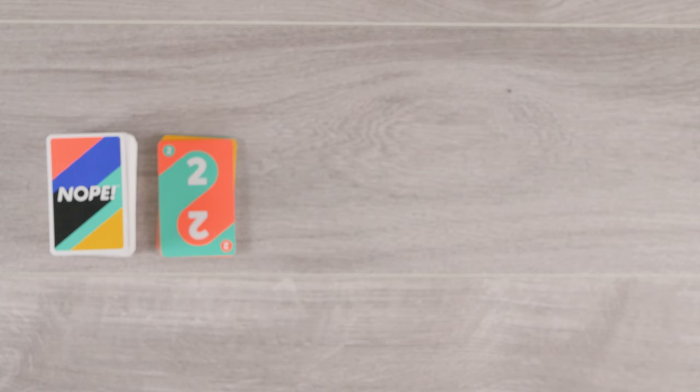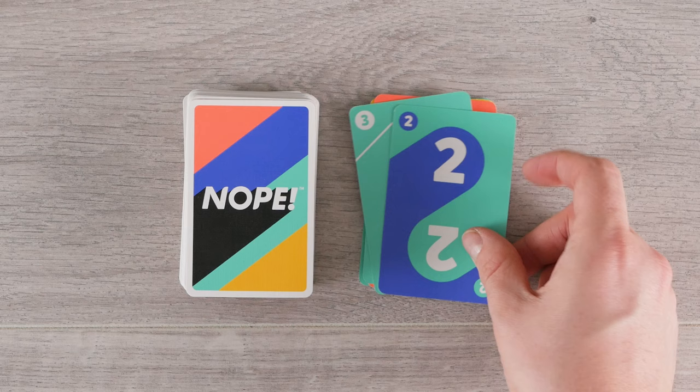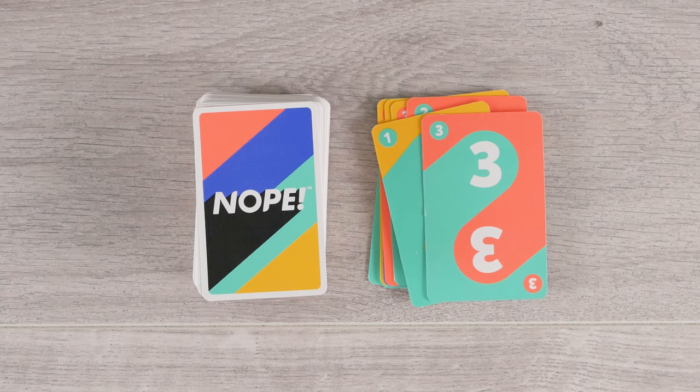Here is an example turn. The top card has a 2 on it and is colored green and orange. Check your hand to see if you have two cards with green on them, or two cards with orange on them. If you do, discard either two orange cards or two green cards. If you have more than the required cards, you can choose which ones to discard.